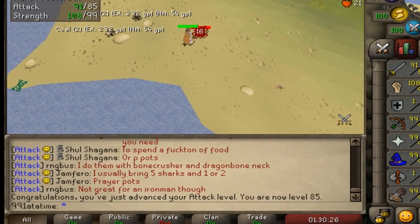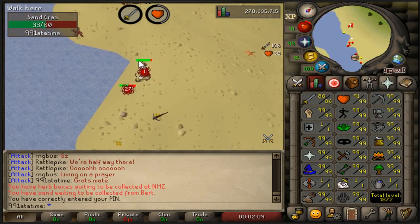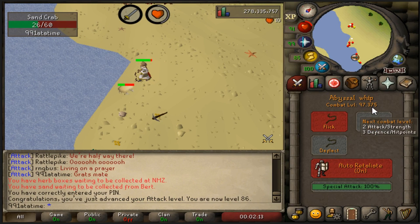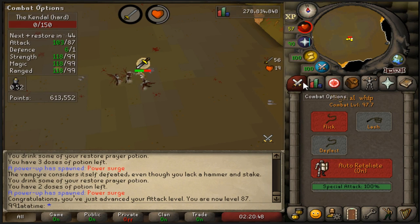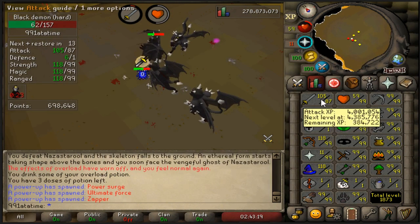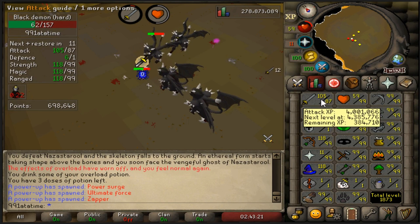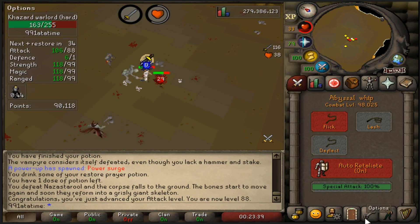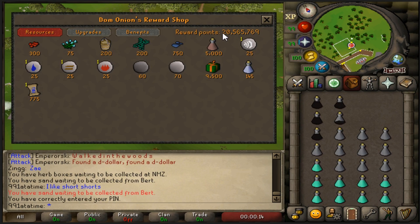Level 86 attack with 97 combat. Level 87, closing in on 4 million attack XP as well. There she is - 4 million attack XP! Level 88 attack, 98 combat - almost level 100. Wow, 20 million nightmare zone points. I wonder how much GP that transfers into.